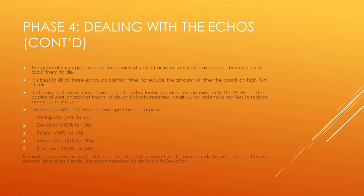In simplest terms: move from echo to echo lowering each to approximately 10,000 life points. When your copies begin to die and fury stacks increase, use defensive abilities to reduce incoming damage. Once you can kill all three echoes, Karapak becomes attackable. Here's a list of defensive abilities that reduce damage from all targets. Anticipate reduces damage taken by 10% for 10 seconds. Devotion reduces damage by 100% when aligned with protection prayers for 10 seconds. Reflect requires a shield or defender and reduces damage by 50% for 10 seconds. Immortality also requires a shield or defender, reduces damage by 25% for 30 seconds, and revives you if you die in that window. Barricade requires a shield or defender and reduces 100% of damage for 14-plus seconds.